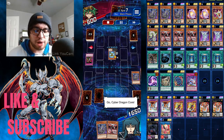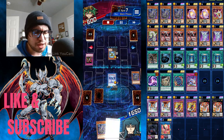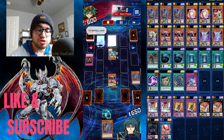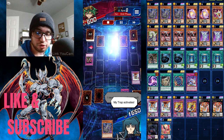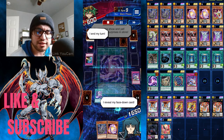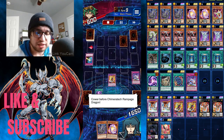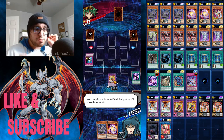The only way I won was through Cybernetic Overflow, which I was able to search through Cyber Dragon Core — that was a really good top deck. That's why I play three Core. I set Cybernetic Overflow with Cyber Load Fusion face down, and when he tries to set back row, I pop all three of his cards. Then I activate Cyber Load Fusion and summon Chimera Rampage Dragon, pop his remaining cards, and he leaves the match.